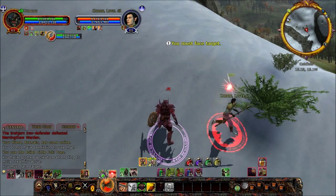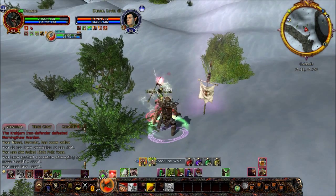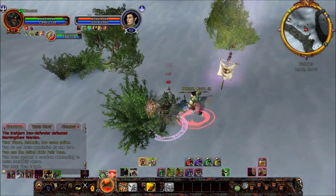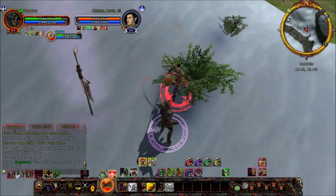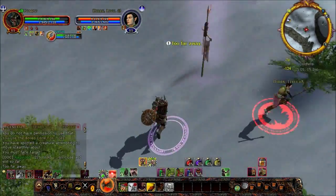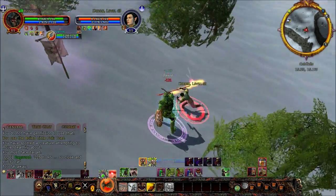We start off in the middle of the entire fight because I was really slow in getting Fraps to go off. Right here I deployed the Banner of Terror. This is very important for me to withstand the opening stages of the entire fight, as it cuts down my pawn's damage and also eats into the regeneration rates, which is great for a warden fight.